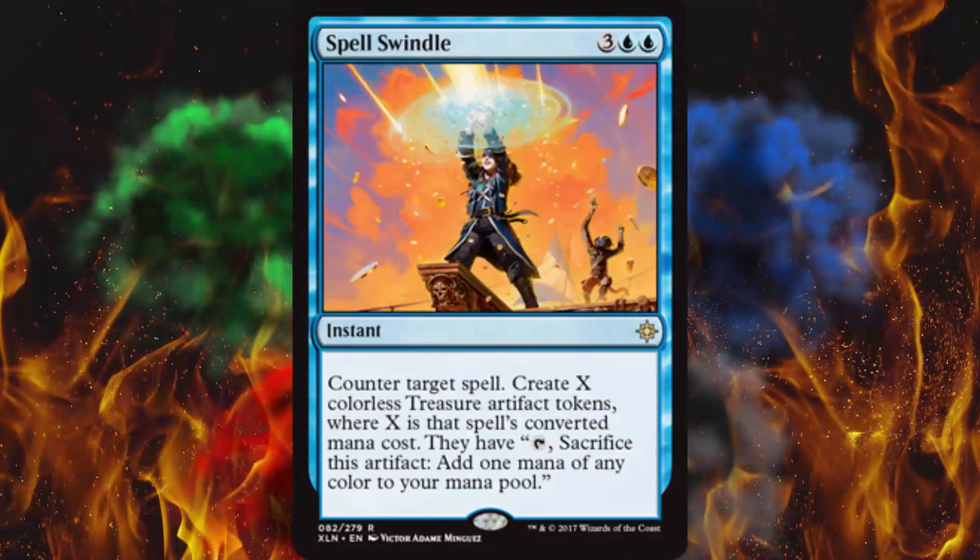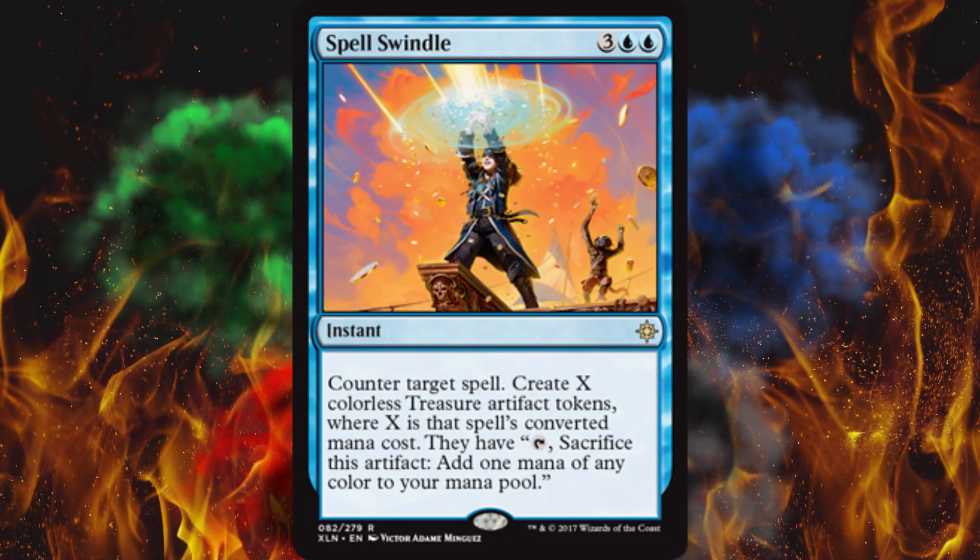Next up, oh my gosh — Spell Swindle. It's a rare, so don't hold your breath, but this is game-ending right here. For 5 mana as an instant, counter target spell — any spell whatsoever, doesn't matter what type. Then create X colorless treasure artifact tokens where X is that spell's converted mana cost, and you can sacrifice them for mana whenever you want. They lost their spell, you won a bunch of mana ramp. You just won the game. By the time you have 5 mana, that's exactly when you'd want to be countering whatever they have left.